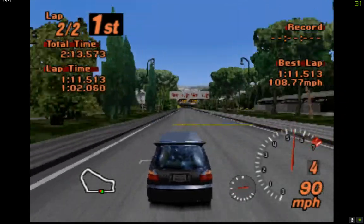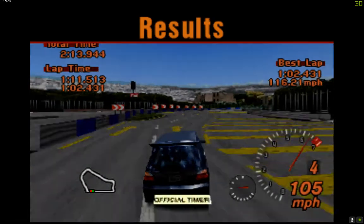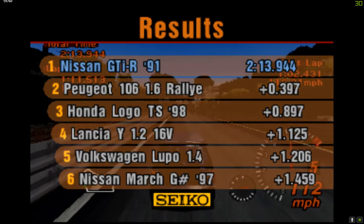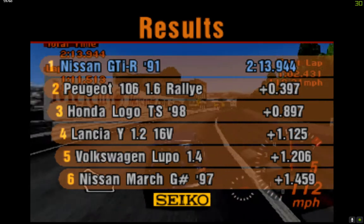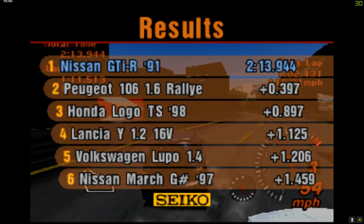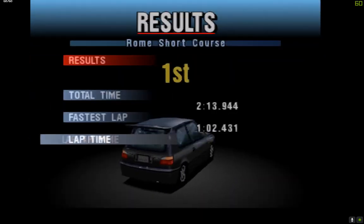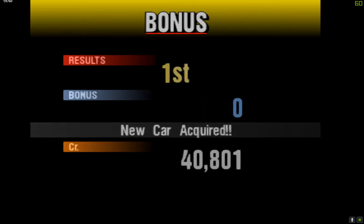Pretty easy win. Peugeot 106 came second, Honda Logo came third, Lancia Y came fourth, Volkswagen Lupo came fifth, Nissan March — aka Micra in Europe — in sixth. We're getting four grand — I think it was worth four grand. New car acquired!